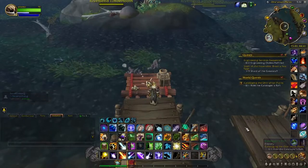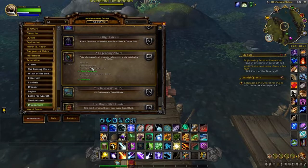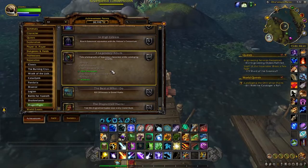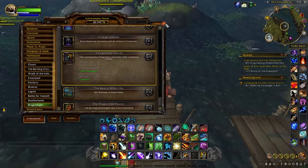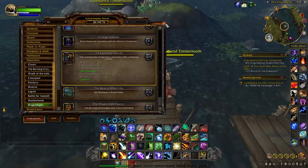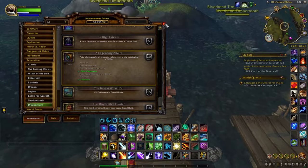Hey everyone, it's Jet back today with another achievement video. Today we are on the hunt for the achievement called Legendary Album. The objective is to take photographs of legendary characters while cataloging wildlife. In order to start this, you have to be Renowned 8 with Dragon Scale Expedition, you have to complete the quest line for cataloging, and you need to learn the Lucky Rock from the Dragon Scale base camp.